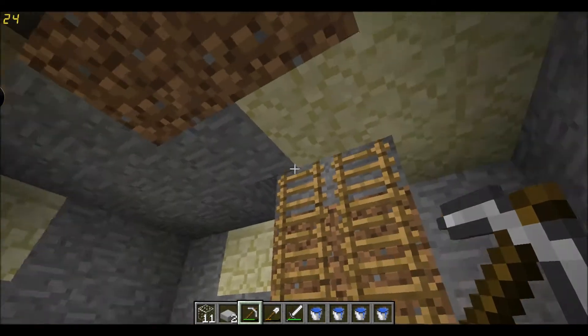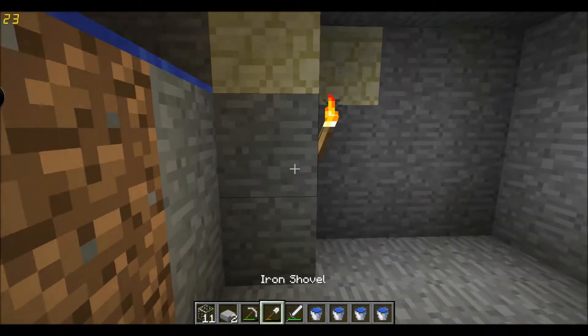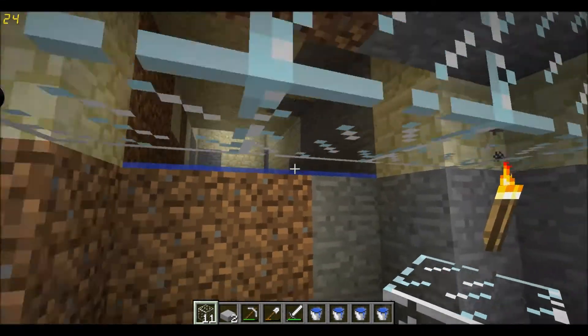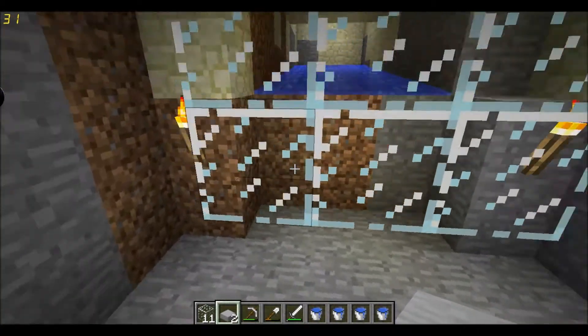So now I've quickly built this little room and a way to get in here. The zombies will fall down here, but then they'll just be able to walk through, so you need to stop that. To do that, just go like that. I'll fix that in a minute.